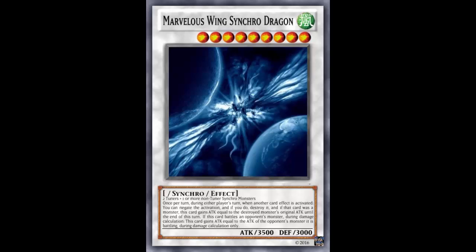If someone chains Honest during your attack, since chain resolves backwards, they'd gain your ATK off Honest and then you'd gain their ATK off your effect and still beat them. It'd be better to attack them rather than letting them attack into you. Either way, 3500 ATK plus gaining your opponent's ATK is brutal whether attacking or being attacked. And if they try Honest, you can just negate it and gain Honest's ATK off your first effect anyway. Just ridiculously strong.